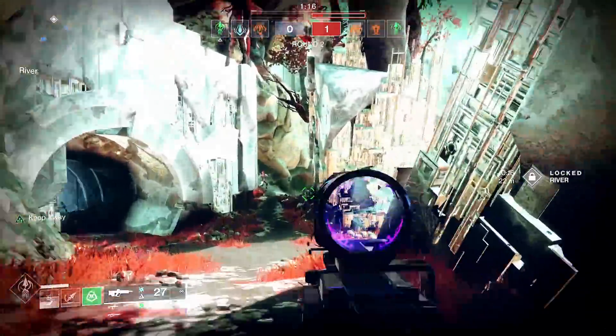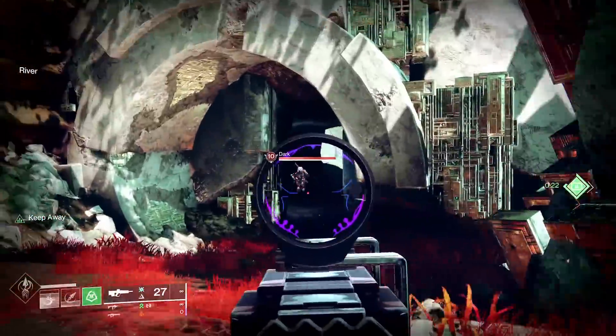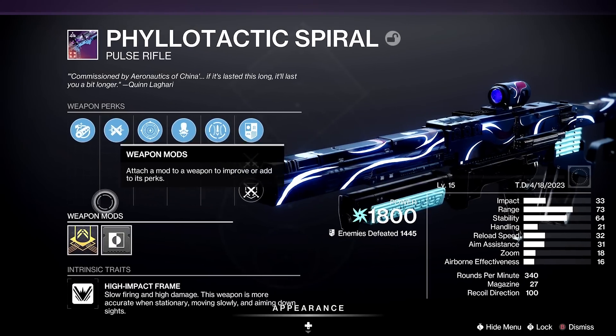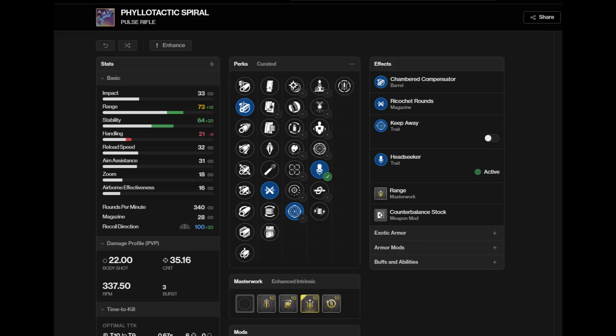In PvE it's extra added damage to shields and so on. Same scope as Premonition — the 1.8 standard pulse zoom. Let me tell you about what I crafted, what I changed, and we can talk about high-impact pulses as a whole. At first — I don't have the footage — it was Arrowhead Break, Ricochet, range masterwork, Keep Away, Headseeker. The idea: 100 recoil direction, some stability, some range. Arrowhead with 100 recoil direction was also helping its lowest stat, handling, to feel a little more snappy.